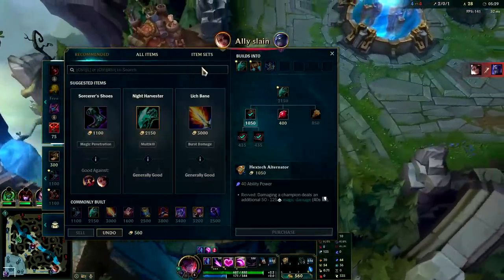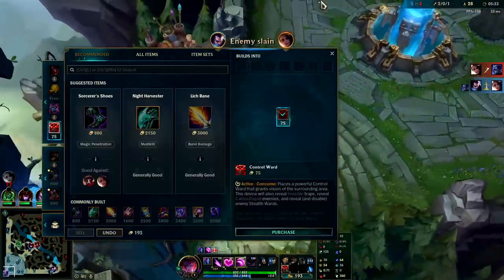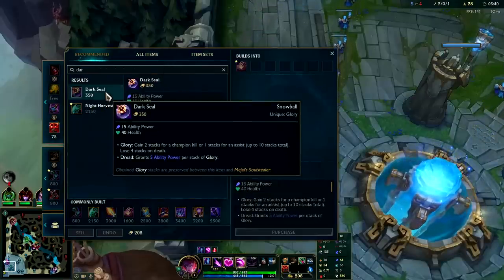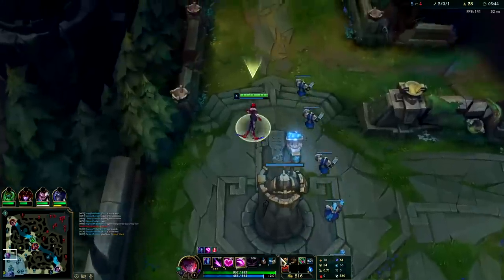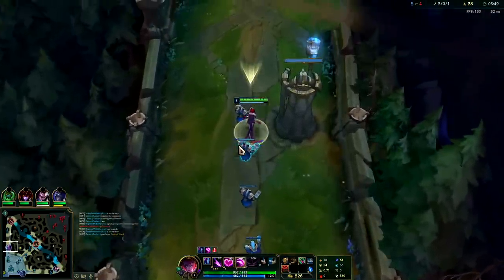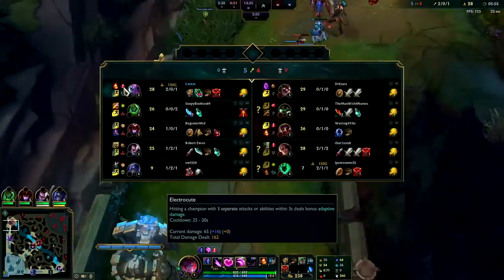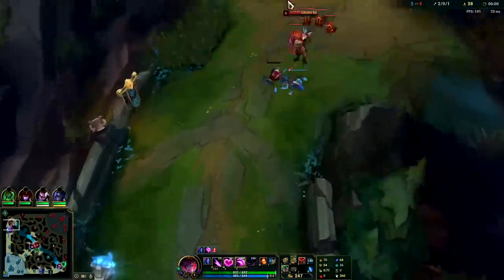Go ahead pick up our Hextech Alternator, grab some boots. You can get an early Dark Seal, but with the changes to Dark Seal it doesn't synergize with corruption potion like it used to. It's just one of those things — if you're really far ahead you can pick it up, otherwise I wouldn't bother. Just really focus on getting that Hextech Alternator early. It's gonna make your trades a lot stronger — it has high base damage, 40 second cooldown. Your electrocute is about a 20 second cooldown, so every two electrocutes you'll be getting that extra damage.